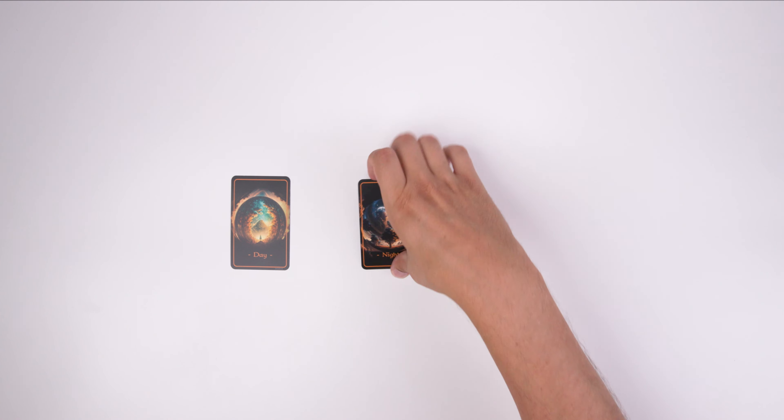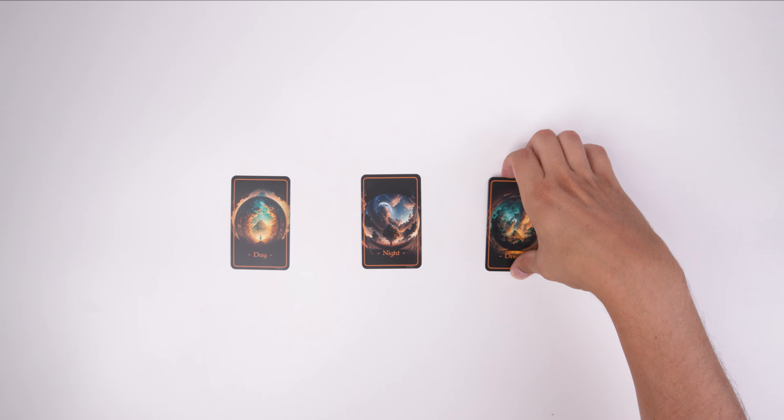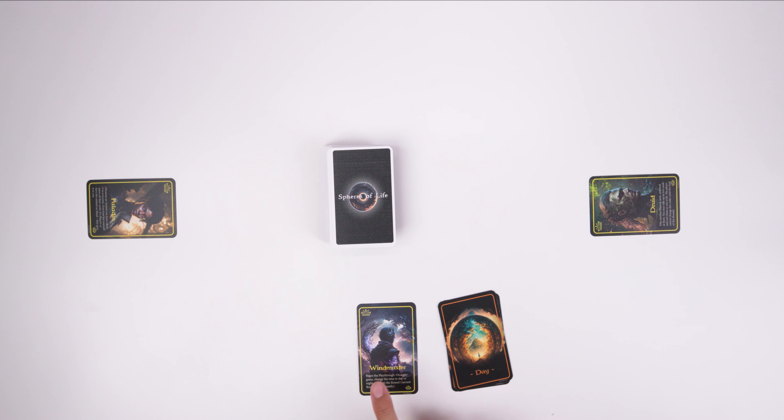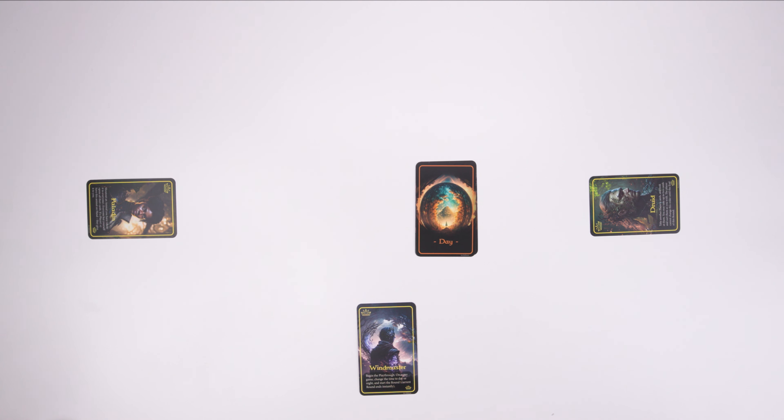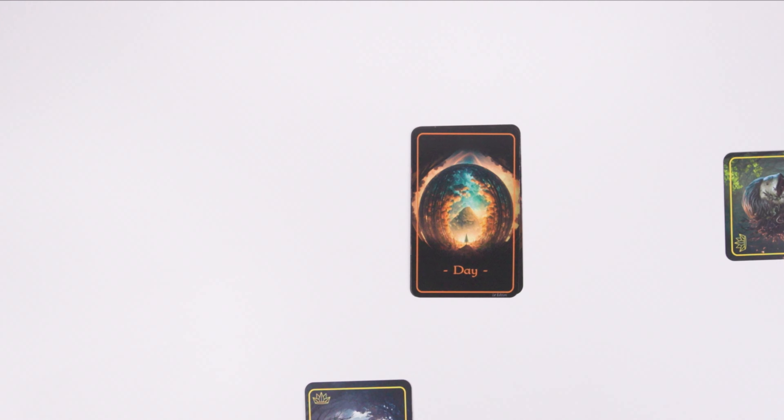The game always begins with the day phase, followed by the night phase, followed by the dream phase, and the player with the windmaster hero will be the first one to make a move for the first three phases. After completing the first dream phase, the players will rotate in a clockwise direction. And so, the first day begins.